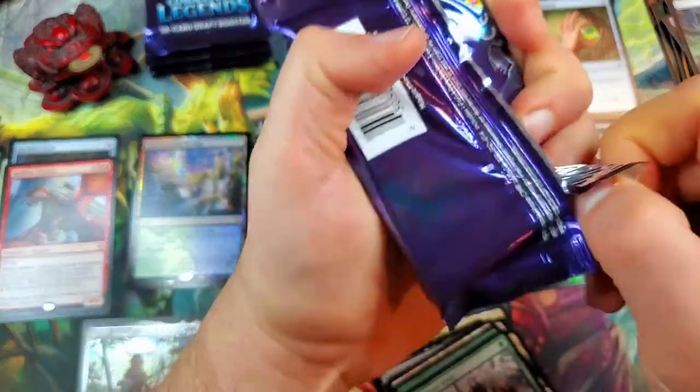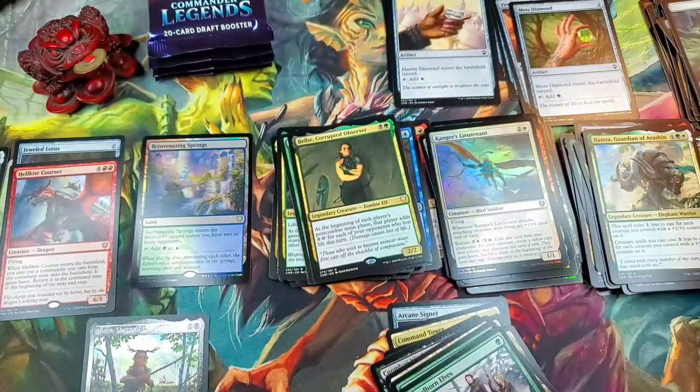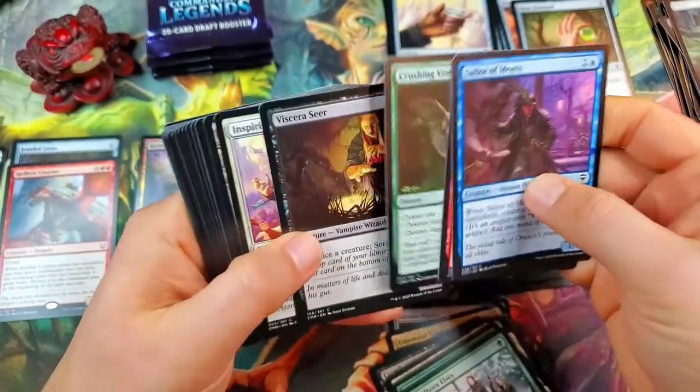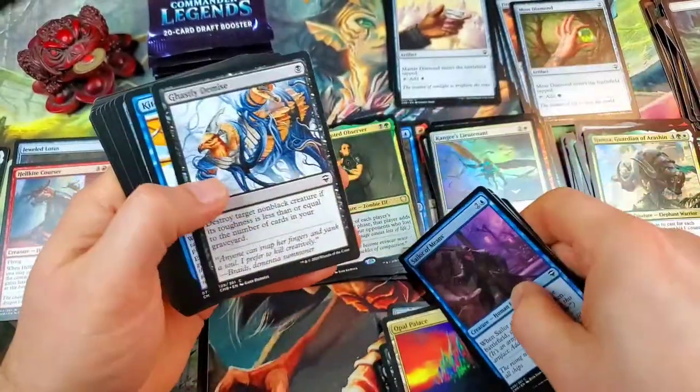Two Courts of Bounty — that's pretty phenomenal. This pack will mark the last before the final half of the left-hand stack. There's another Seer's Lantern. There's another Opal Palace — very nice.